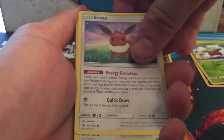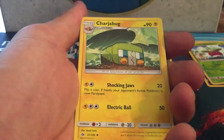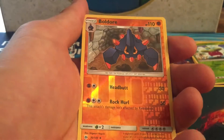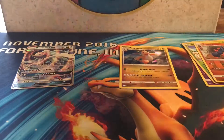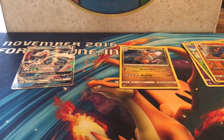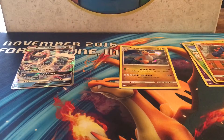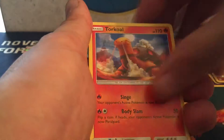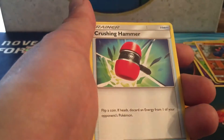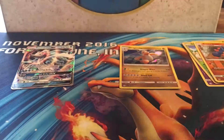Next pack: Bunnelby, Eevee, Snubbull, Litten, psychic energy, Crushing Hammer, Tiddler, Charbug, Torkoal, Baldor reverse holo common, and a Palossand. Then another pack: Eevee, Snubbull, Litten, Torkoal, fire energy, Polywhirl, Crushing Hammer, Torracat, Yungoos, Psyduck, reverse holo common, and a Bewear rare.